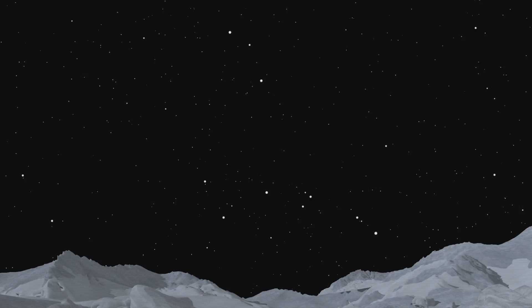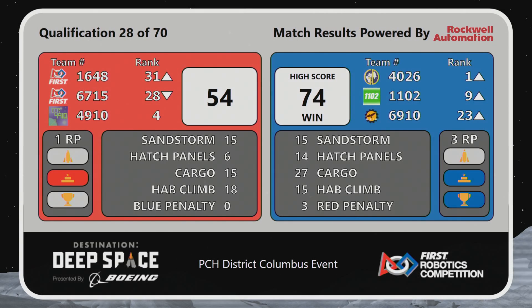The blue alliance skyrocketing above the red alliance with a new high score of 74 points to the red alliance's 54. With that loss, the red alliance team 4910 was able to maintain its hold on the number four ranked position, while Global Dynamics climbed in the rankings.